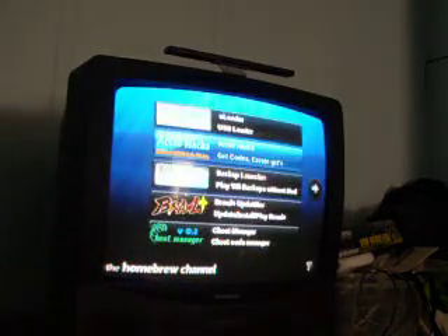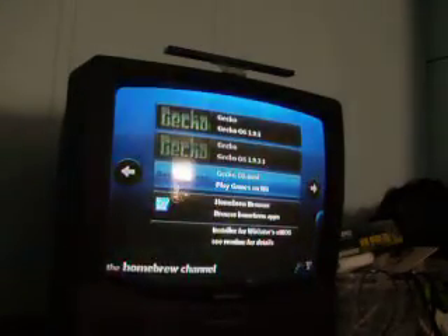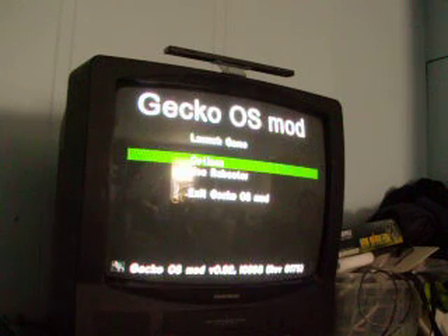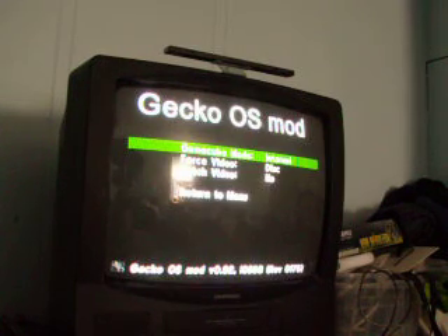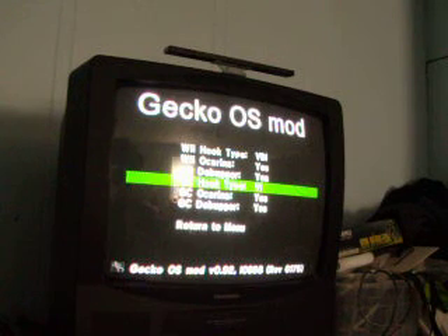You could have clicked home in the cheat menu. Now let's go to Gecko OS Mod. For GC options, for the hook type, you'll want to put in whatever version you want — besides that one — otherwise the cheat will not activate.